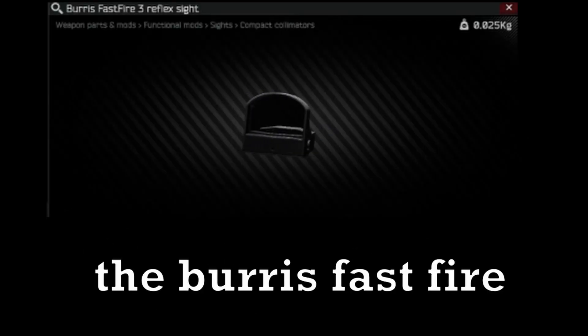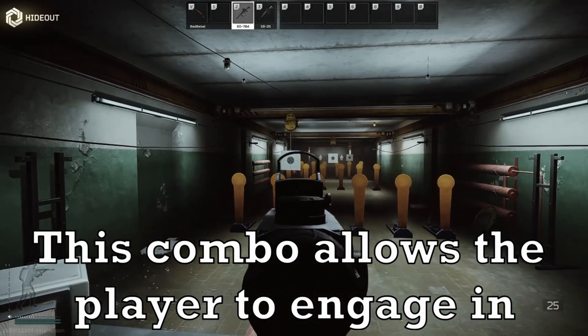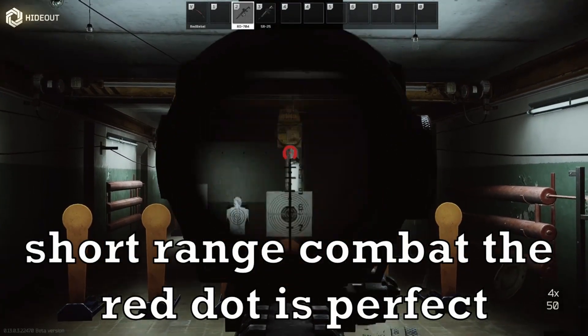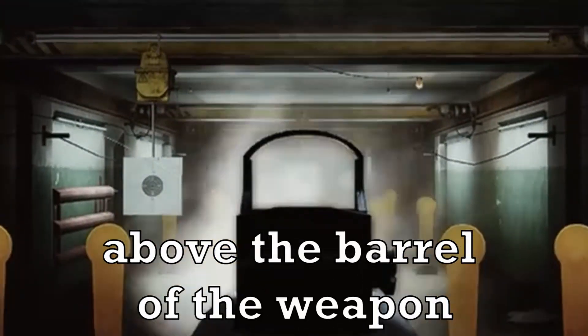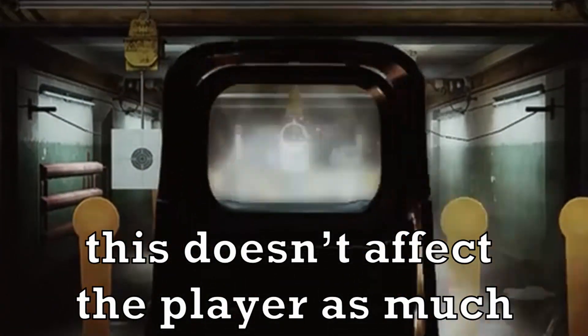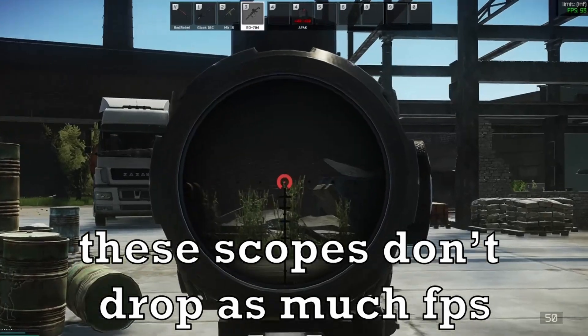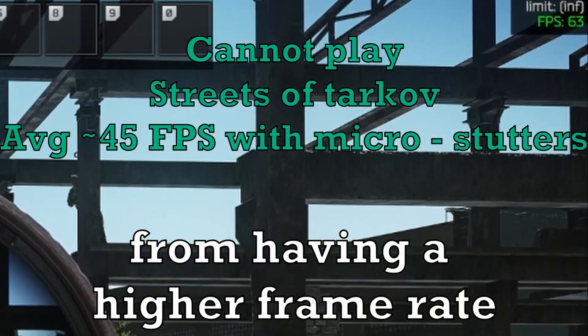Lastly, my personal favourite to use: the Bravo 4. This scope can be combined with the Boris fast fire, which is considerably the best red dot sight in Tarkov currently as of patch 0.13.03. This combo allows the player to engage in short, medium, and certain long-range combat. Short range with the red dot is perfect, with minimal wobble and inaccuracy. The scope also has a secret advantage: since the red dot sits quite high above the barrel, the smoke emitted after consistent fire does not affect the player as much compared to a regular holosight. As a bonus, the Bravo 4 and the HAMR don't drop FPS as much as other scopes do in Tarkov — great for low to mid-end PCs.